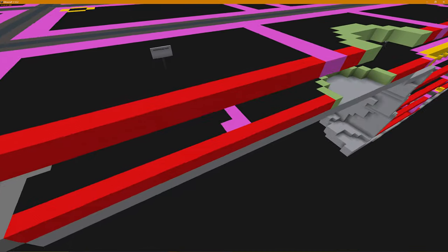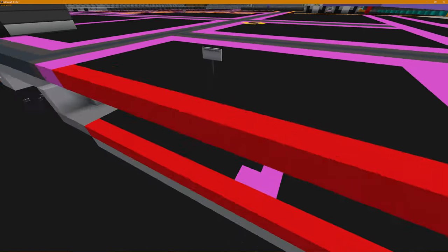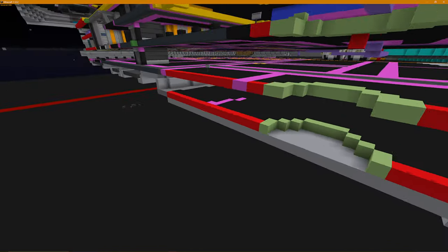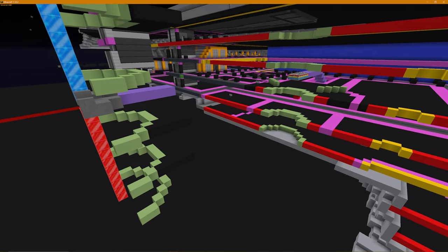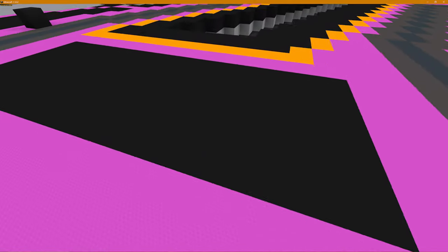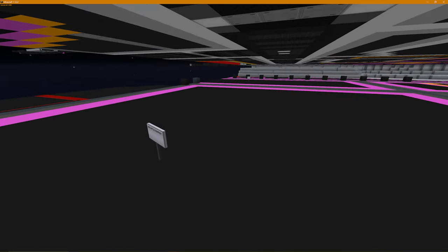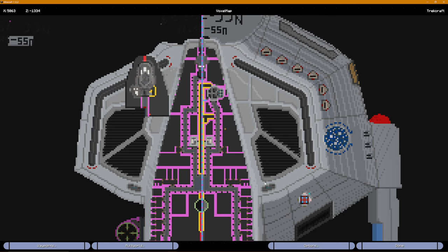I think that's sick bay - yeah, that's the sick bay complex. It's just a big thing. I gotta put dividers in here - it's pretty big. I'll probably move it though. The security complex right here is going to have all sorts of stuff like the brig, training areas for troops, and maybe even a little target range for phasers, just like what the Gany has. I'll show you what I'm talking about.